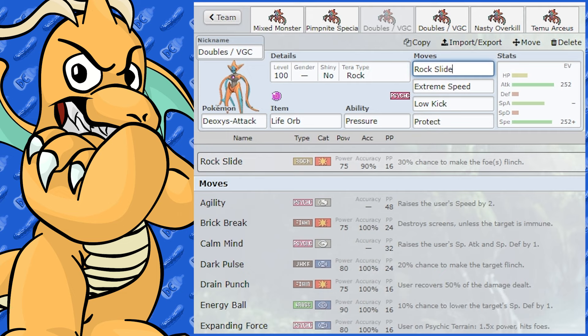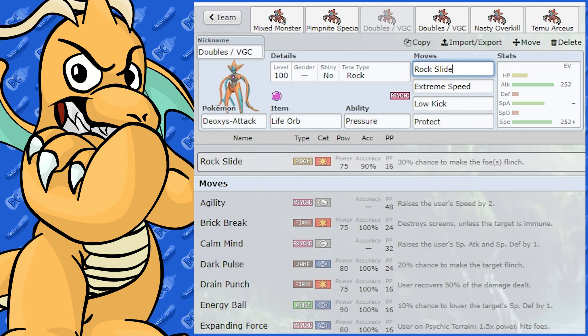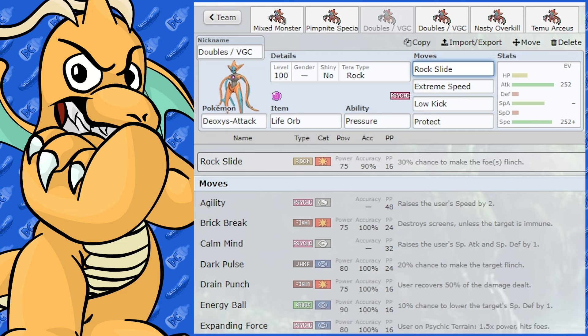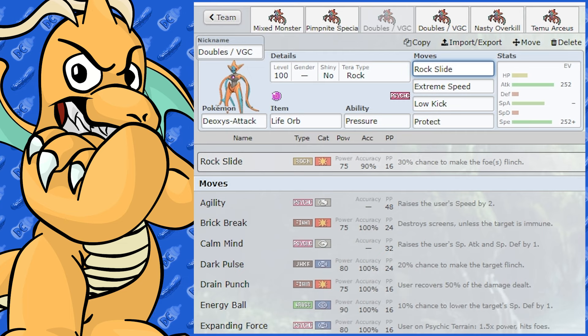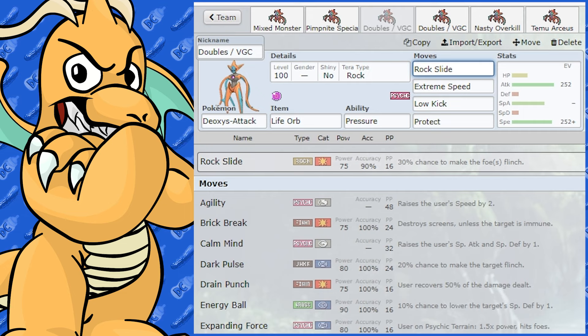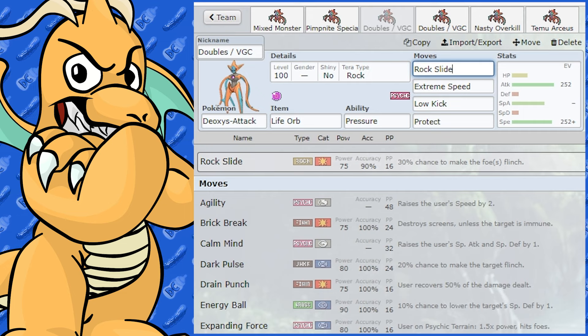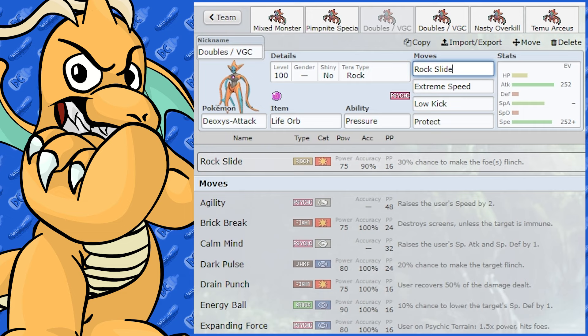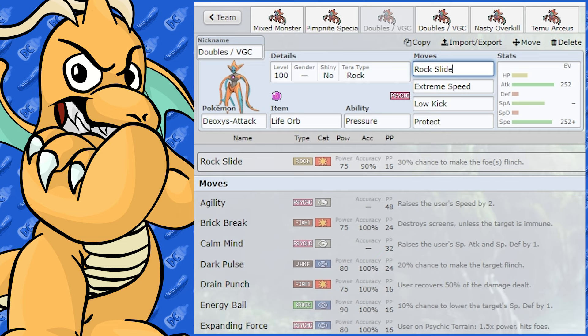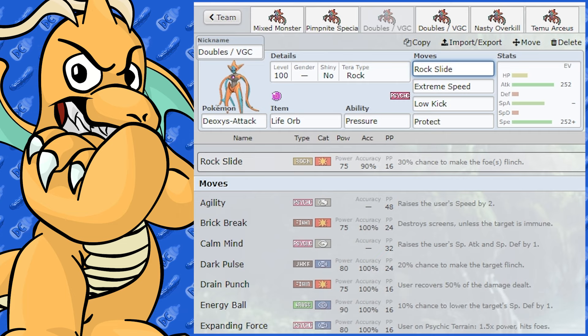You could run a support Pokémon alongside it — even something with Follow Me or Helping Hand. Clefable would be pretty good to run beside it. With Clefable using Helping Hand or Follow Me, any moves redirected at Deoxys can be avoided, and it's got good typing to tank Ghost-type moves too.